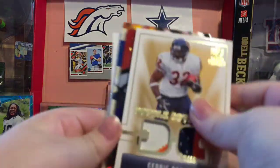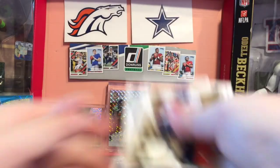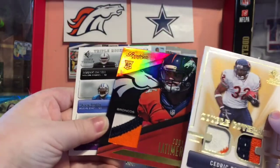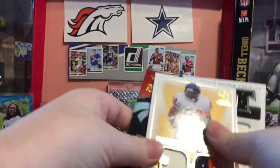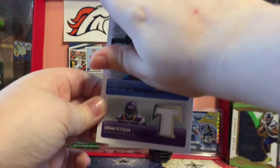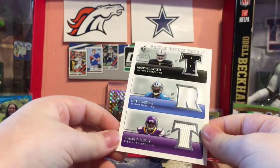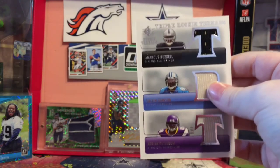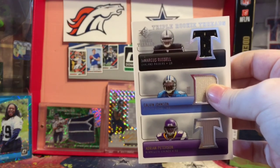Our best card is so debatable — you could go with any of three cards. Probably not the Cody Latimer, probably not the Cedric Benson. I guess I would choose the Calvin Megatron Johnson rookie and an AP rookie. Anyway, hopefully you guys enjoyed this video. Talk to you soon. Bye-bye!